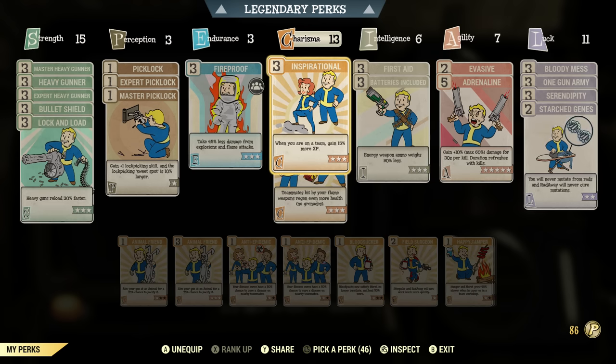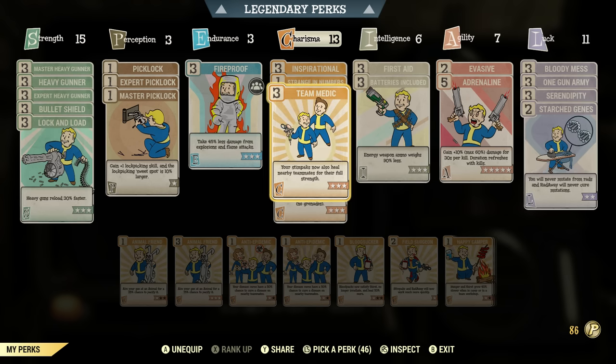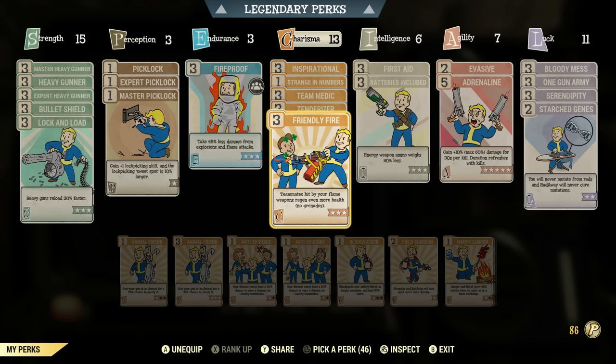In Charisma, I got three into Inspirational so I gain more experience while on a team. I got one into Strange in Numbers — positive mutation effects are 25% stronger if teammates are mutated too. And I got three into Team Medic, which makes it so your Stimpaks also heal nearby teammates for their full strength. So not only are you a tank, but you're also a healer for your team. I also got Tenderizer maxed out — your target will receive 10% more damage for 10 seconds after you attack.